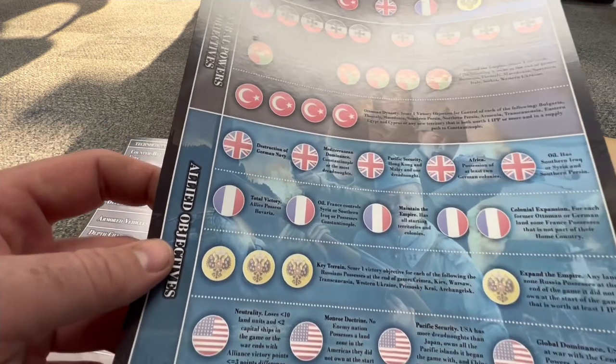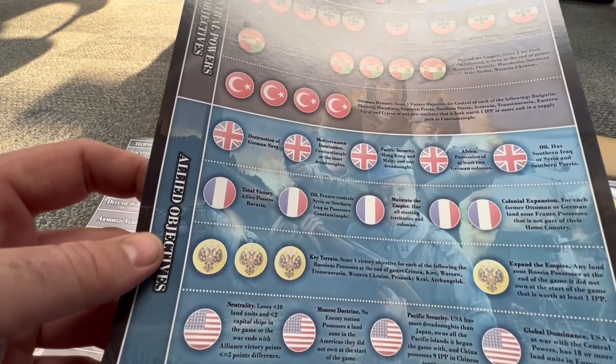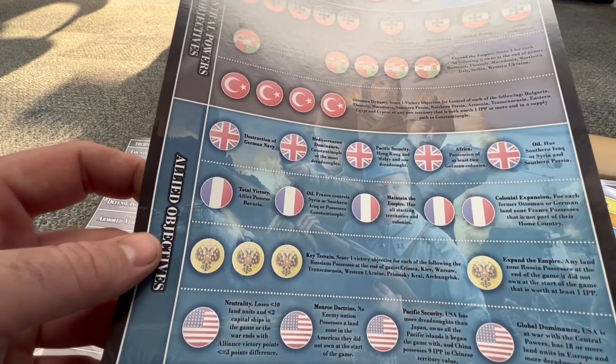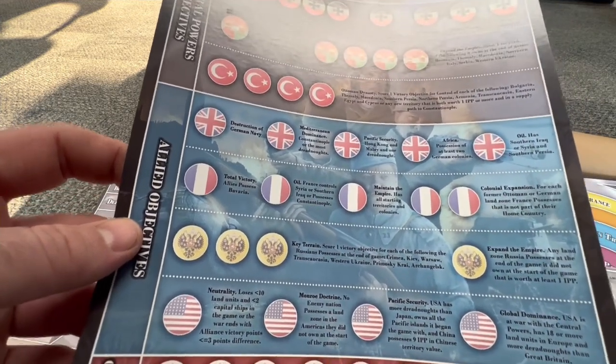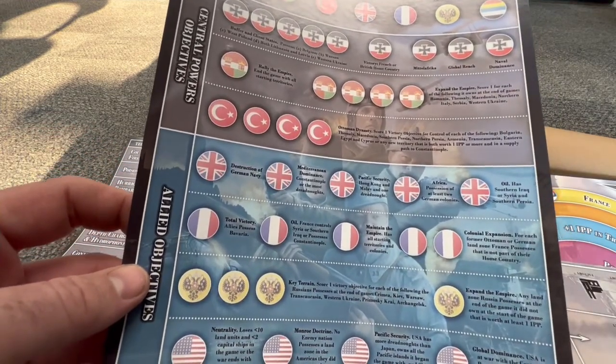Let's look at the Ottomans here. Ottoman dynasties score one victory objective for the control of each of the following: Bulgaria, Thessaly, Macedonia, Southern Persia, Northern Persia. Basically, it gives you direction for the Ottomans, which is nice — to build their empire, so to speak. That is very cool.